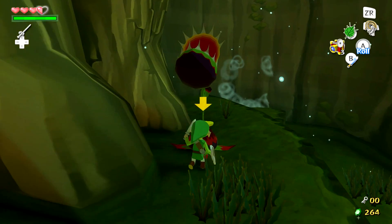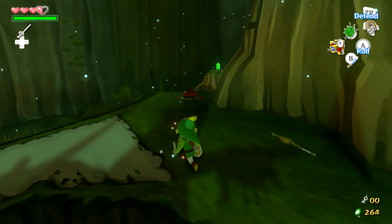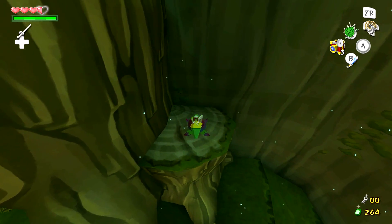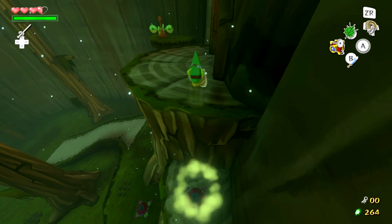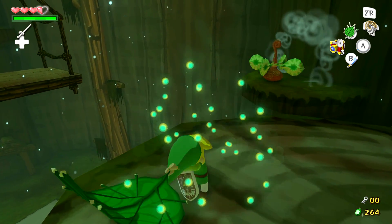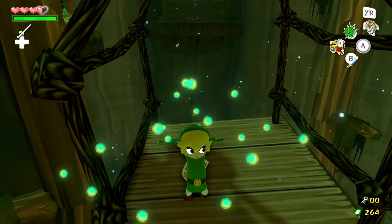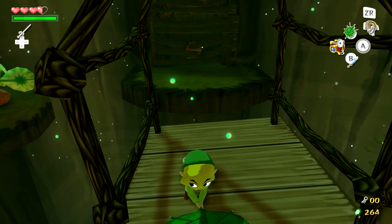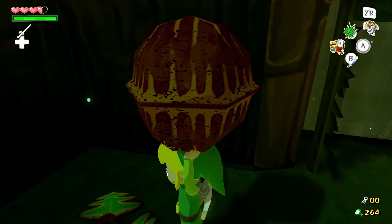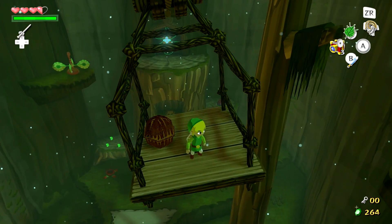To kill these Boko Babas — not Boblins, I kind of fused two enemies together there — the easiest way without having to wait for a good chance to attack them is to use your Deku Leaf, as I've been doing. It stuns them, which is pretty helpful. All right, let's bring this platform to us. I've done this so many times that it's almost like muscle memory — I'm on autopilot. I know I say that a lot when playing these games, but that's just how it is.